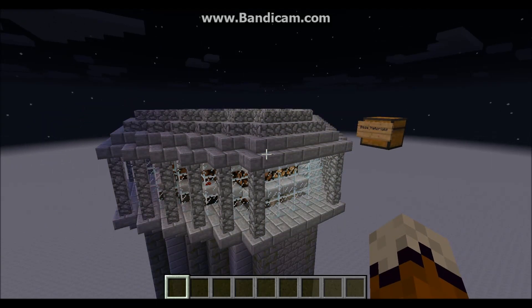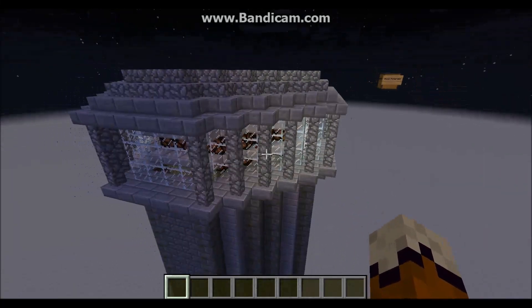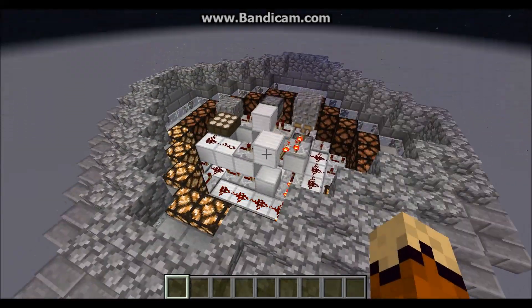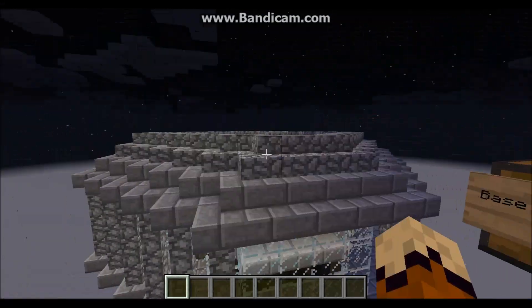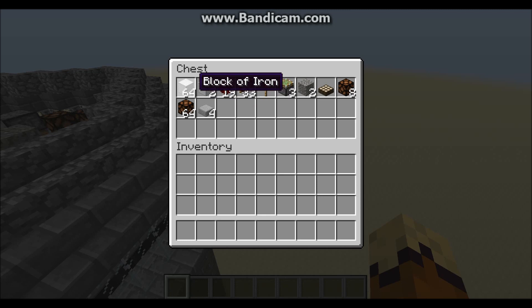To build this lighthouse design, you're going to need the following materials - and this is not including all the decorative items. I'm not going to include the bricks used to build the tower or any of the stairs and decorations. This is just the bare minimum needed to build the redstone circuit, and whatever you do beyond that is completely up to you. You're going to need 66 building blocks of any kind - any solid block in Minecraft that you can place redstone and or repeaters on top of.